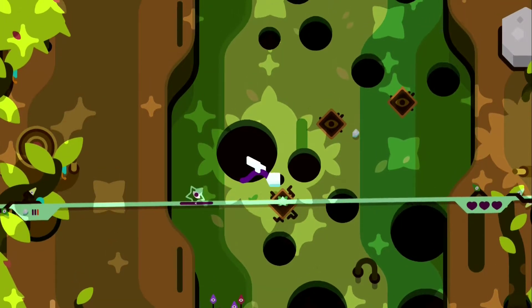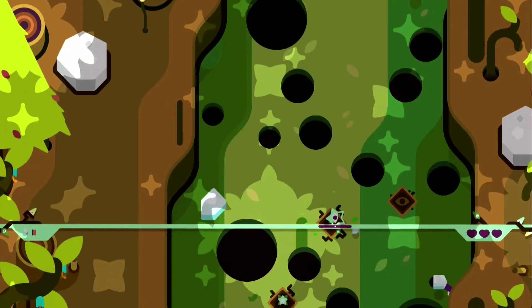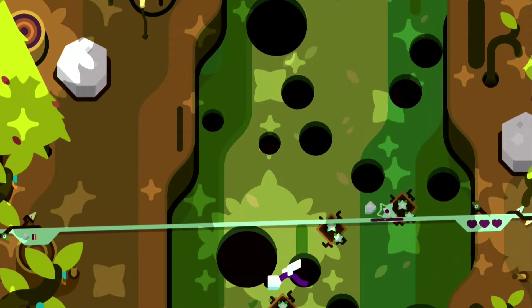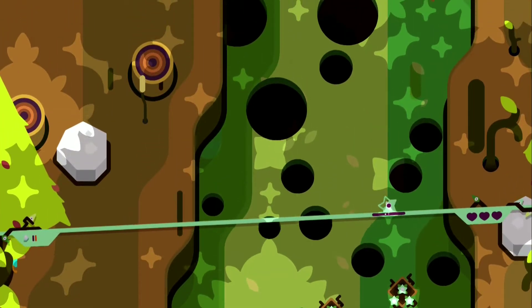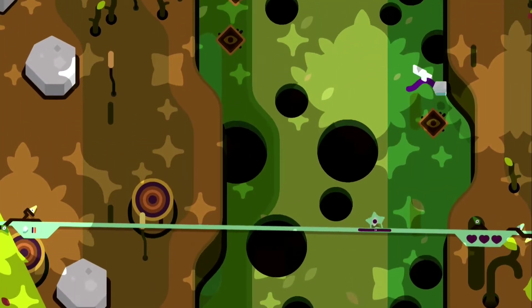There will be different monsters available. For example, this one — once you get into its line of sight, it will go directly to hunt you down, straight forward. Sometimes the hole is bigger, something comes out from the hole. It's very unique in terms of the normal gameplay that you see.